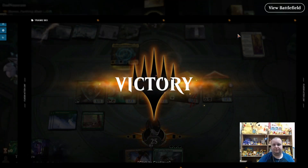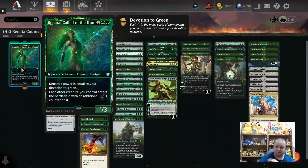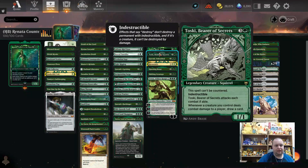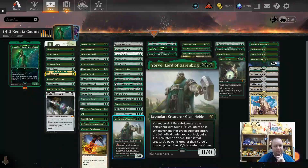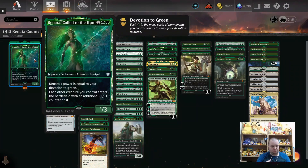Renata, Called to the Hunt is a 1+1 counter-themed deck. Is it the best 1+1 counter commander? Probably not, but you can definitely play it. I found it kind of awkward to build because at four mana there are so many powerful alternatives — Gore-Claw, Nylea, Toski, Garrick, Questing Beast, Vivian Arcbow Ranger — that's just the tip of the iceberg for green. Even at lower mana costs like two or three, you could do 1+1 counter synergies with Yorvo Lord of Garenbrig or Syr Faren the Hengehammer.